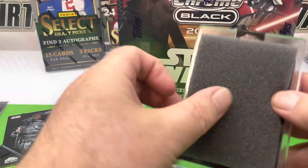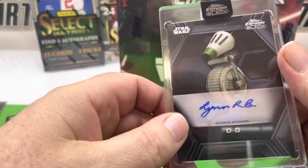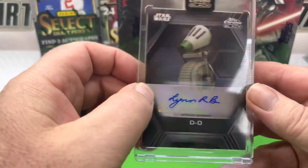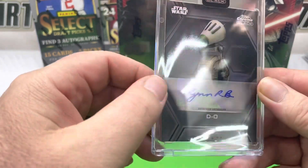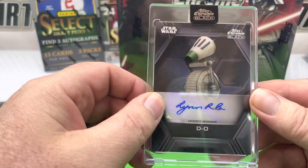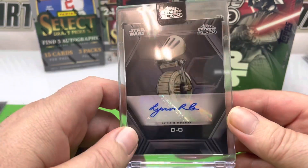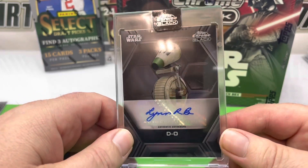And the encased - look at that. D.O. That is not numbered, but it is the puppeteer for - I believe the last Jedi. I can't even remember exactly what Star Wars saga this droid was in. I think it was Last Jedi. No - excuse me, I think it was Rise of Skywalker.